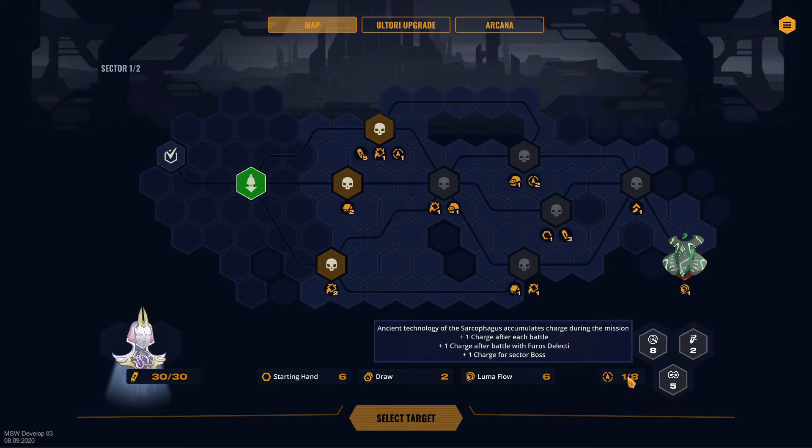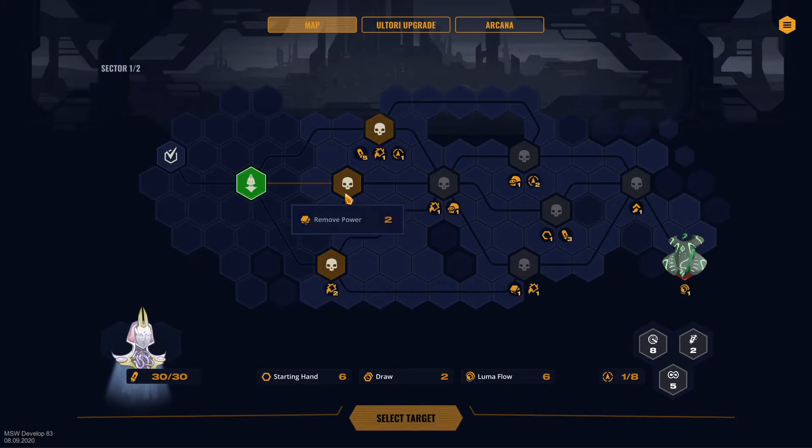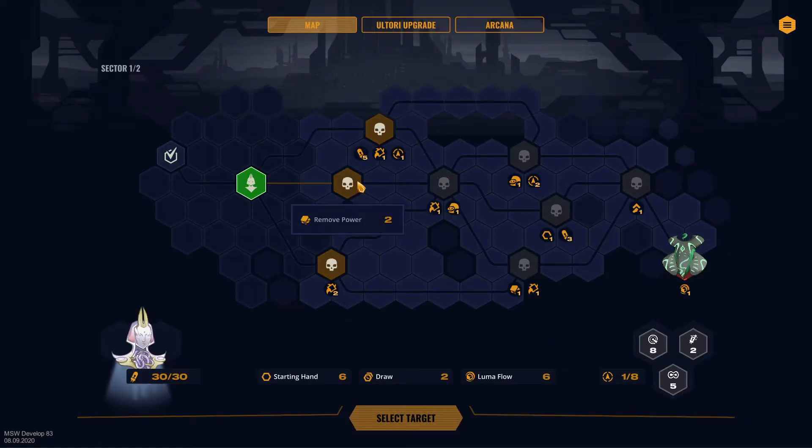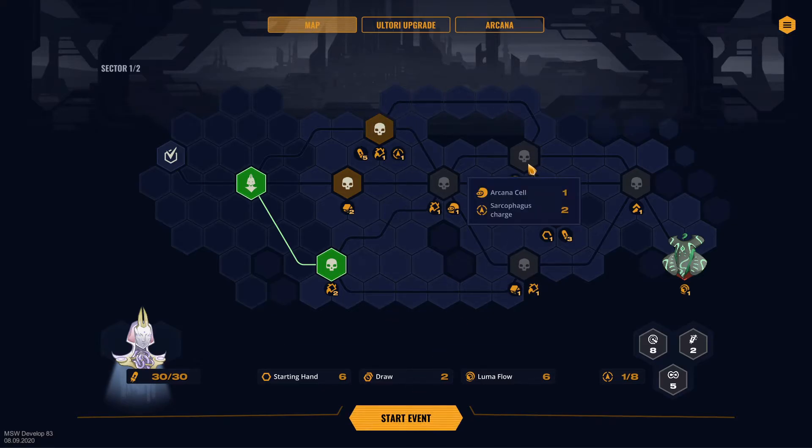It costs eight charges to scout an area, two charges to get the XP, and five charges — and we only have one. So here we get a metacube, remove a power, or arcs HP up — metacube one, sarcophagus charge one. I don't think we want to remove powers, so I'll go for two metacubes. This one leads around up here to an arcana cell, and down here we remove a power and gain a medic.